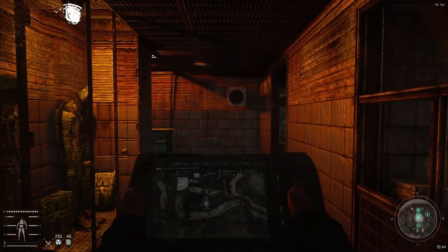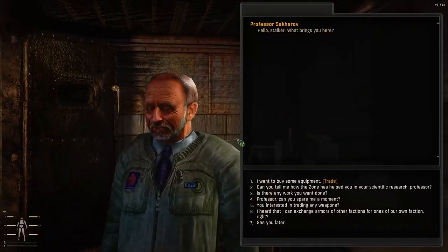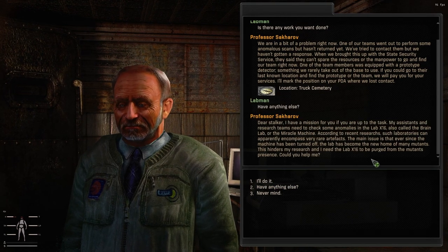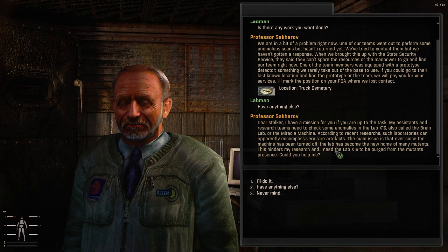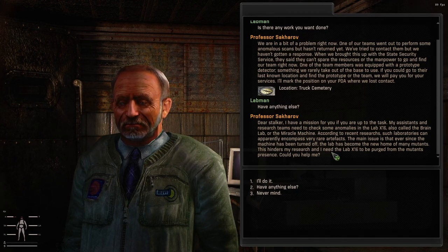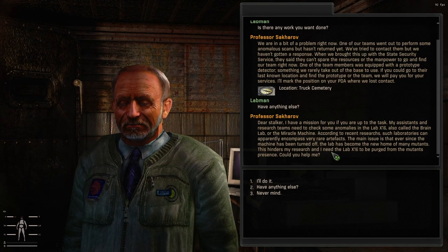This was the Miracle Machine — the starter part where you have to deal with the mutants and turn it off. There's also a secondary mission to deal with the Miracle Machine — it is much more difficult. After you finish it, you can talk to Professor Sakharov again or pick it up from the task board. He asks us to clear Lab X16 in order to get ecologists in there. The lab will be repopulated with mutants and it will be much harder.